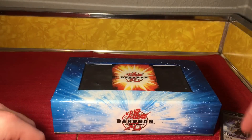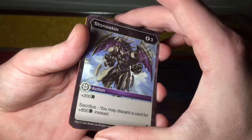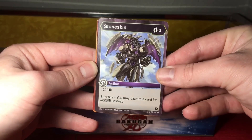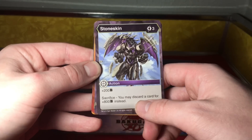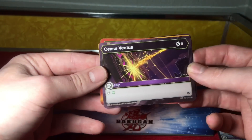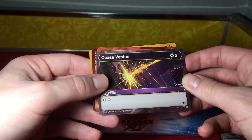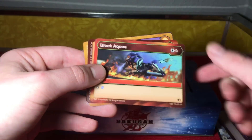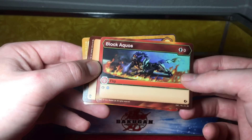Let's go over the cards real quick. We have Stone Skin, a Darkest ability card — it increases 200B and costs three, or you can sacrifice this card and it increases 800B instead. Then we have Cease Ventus, which stops a Ventus attack or damage from a Ventus Bakugan — it costs zero and it's a flip card. We also have Block Aquos for Pyrus, another flip card with an awesome picture of Hydrus.